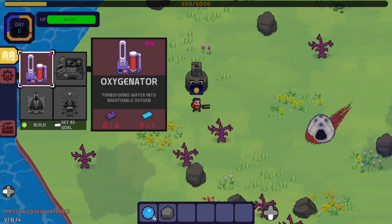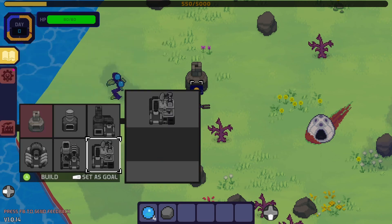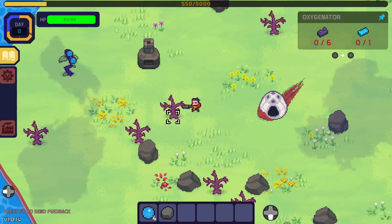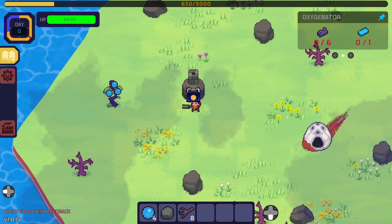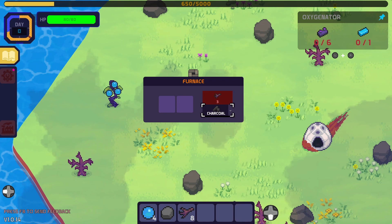Now we can make... Oxygenator. Right. What's in here? I guess we can set that as our goal. So we need plastic and some metal. Not the trigger — it's the bumper.